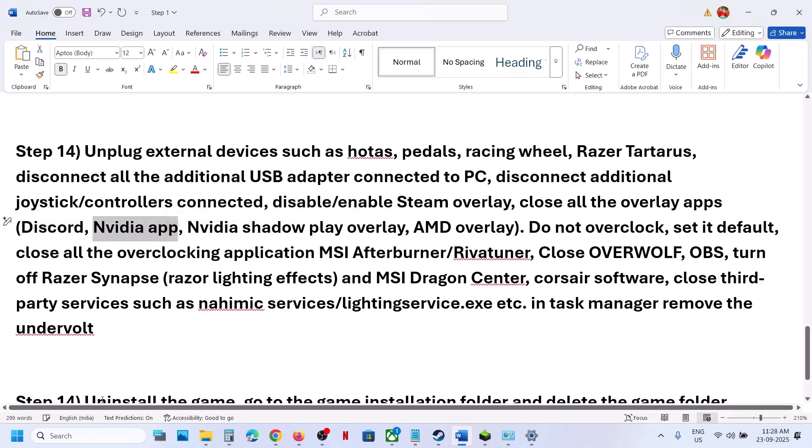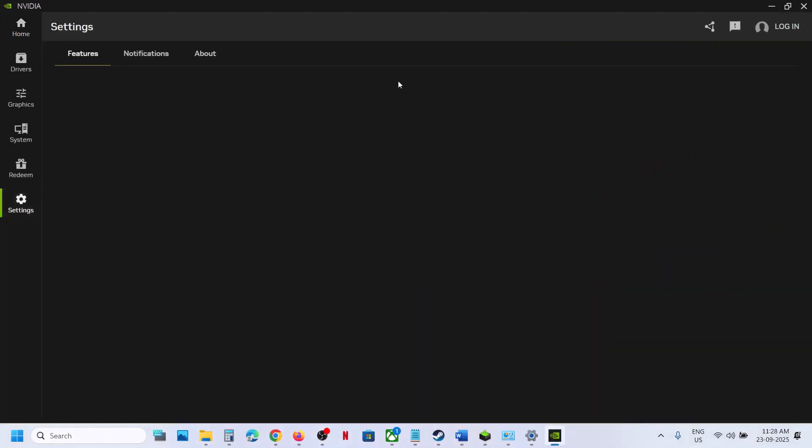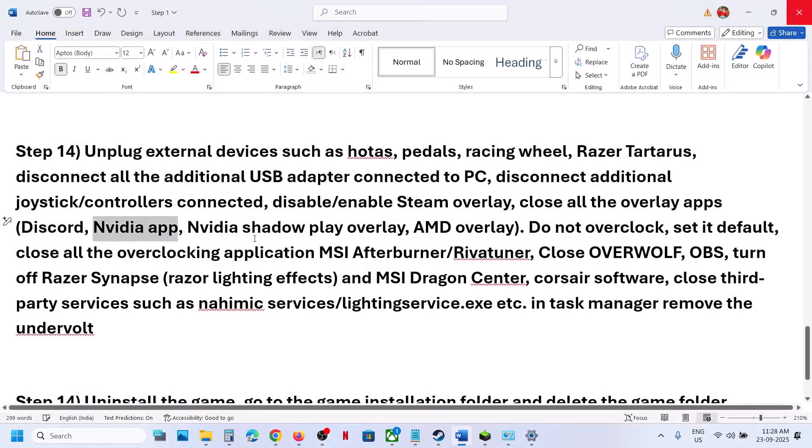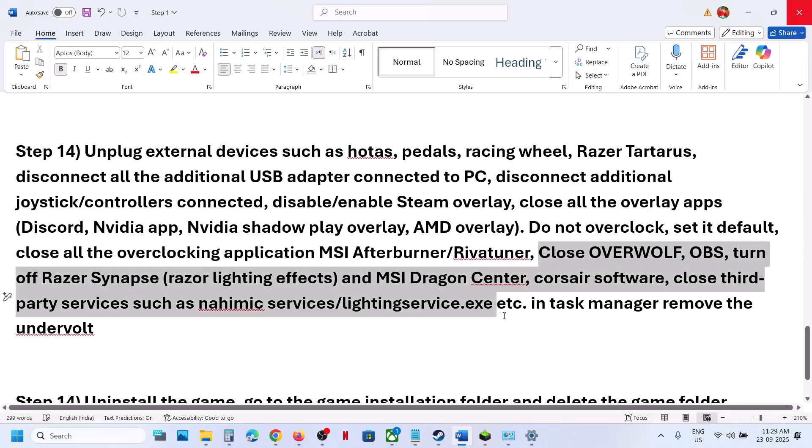For the Nvidia app, go to Nvidia app Settings and turn off the Nvidia overlay, then close the Nvidia app. Do not overclock — if you have overclocked, set it back to default and close all overclocking applications like MSI Afterburner or RivaTuner. Close OBS and any other third-party services or applications running. If you have undervolted, remove the undervolt and then launch the game.